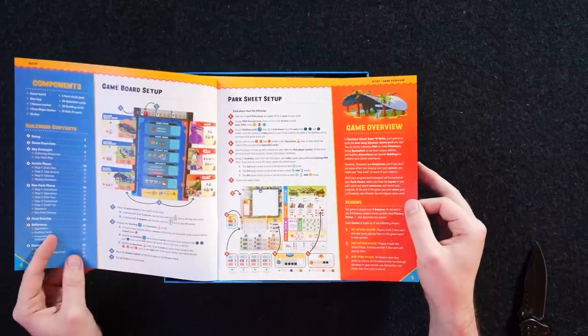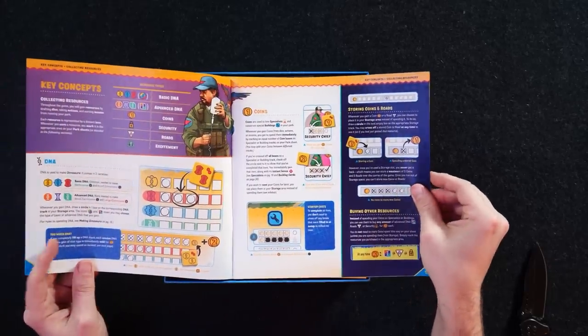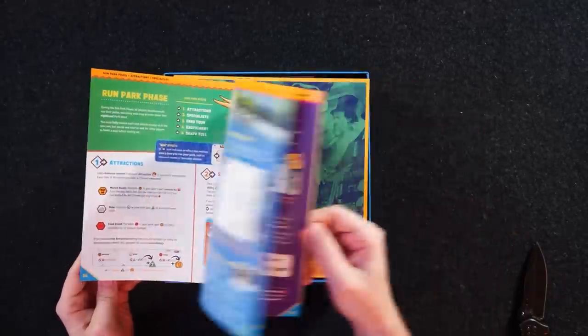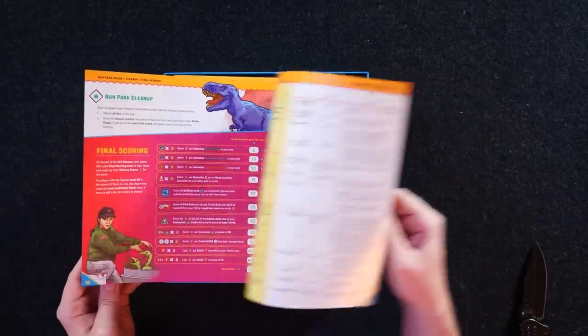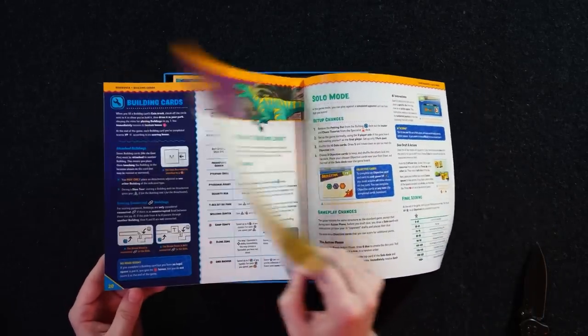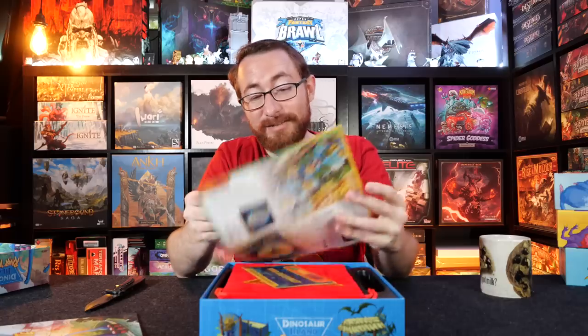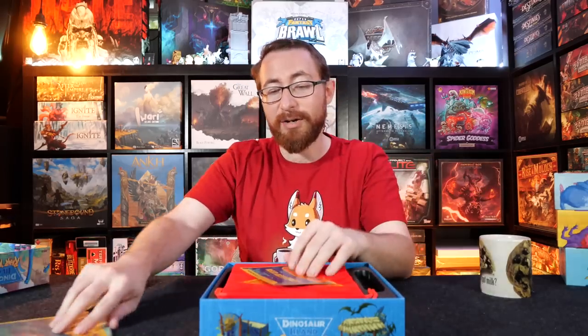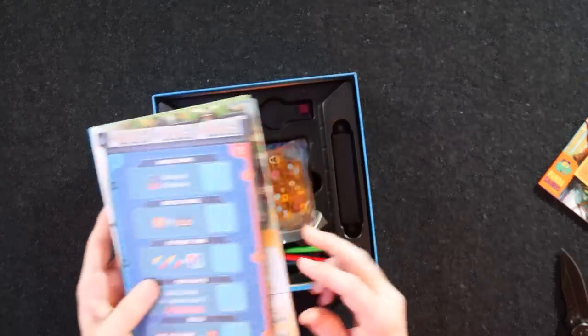This rulebook is about 17 pages — pages four through around 20 — which is actually longer than the Dinosaur World rulebook. That's impressive. But a good Roar and Write does have complexity in my opinion. There are different kinds of Roar and Write. Pandasaurus makes a bunch themselves — they make Quinto, they used to make Silver and Gold. I saw a post online saying these are the last Silver and Gold you can get, go to Target now and pick them up because they're not being reprinted. We have a first player marker here, plus various erasers shaped like dinosaurs — look how it bends, because it's an eraser.